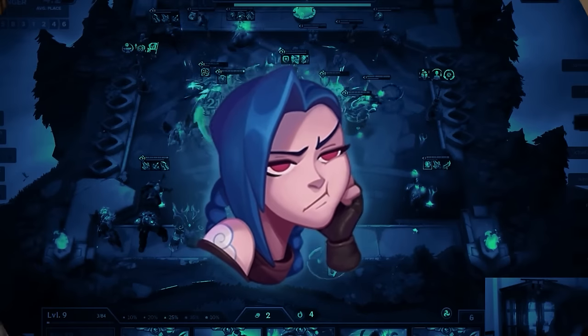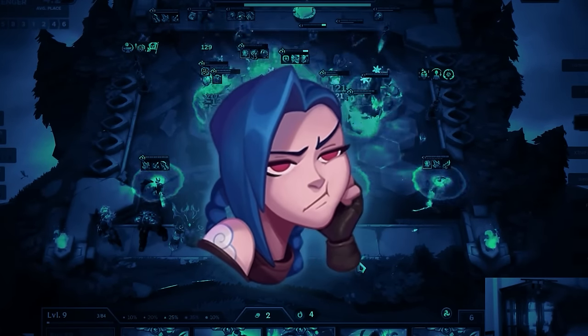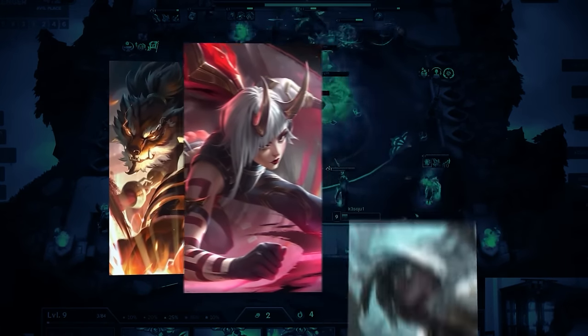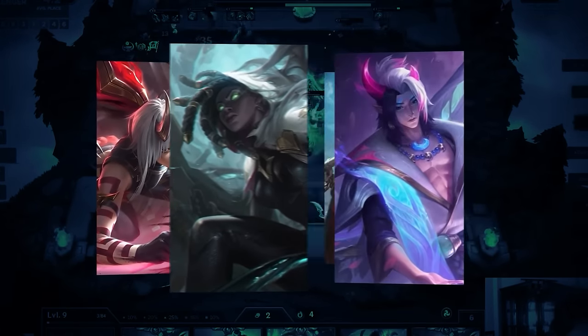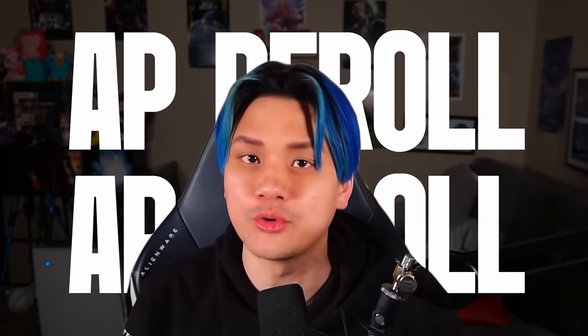Are you tired of facing the exact same S-tier comps and feeling forced to reroll the same units over and over? Yone, Duelists, Kai'Sa, Senna, Aphelios — is there anything for AP lovers? Well, good news. In this episode of TFT Academy, we're going to break down the latest ways people are playing AP reroll, featuring duos of Zyra, Janna, or Soraka and Zoe. If you love playing off-meta or you're tired of rerolling for the same units, I've got just the thing.